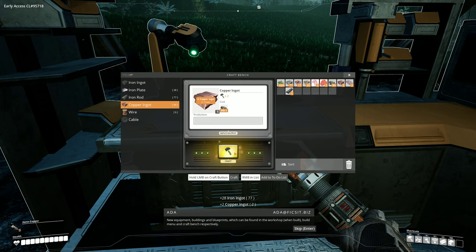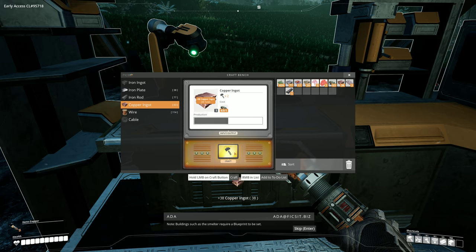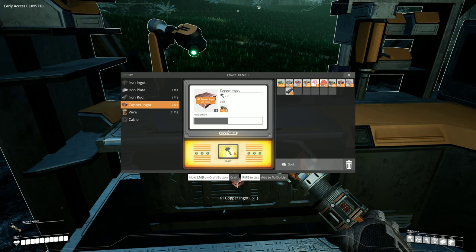Sixth objective: hub upgrade, construction. Connect buildings to a generator for power. Buildings such as the smelter require a blueprint to be set. Automate the smelting process and use portable miners for optimal results. I'm just making all this stuff manually because I want to kind of jump-start into this really quickly. This might not be the permanent place for the base, but this will be our early jumpstart base. Tons of bug fixes and feature changes were added with early access.